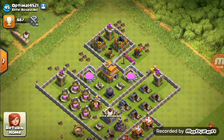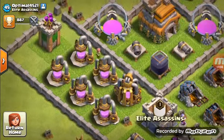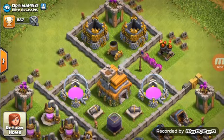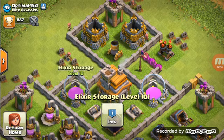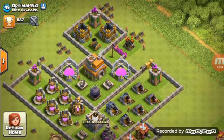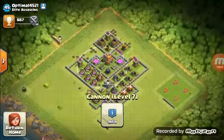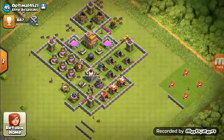I really recommend joining this clan, Elite Assassins — it's the best clan you can ever join. If you're rushed, they will help you and tell you what to upgrade first and what to upgrade last. They told me to upgrade your walls first so you have a good amount of loot when you upgrade your archer towers and cannons.